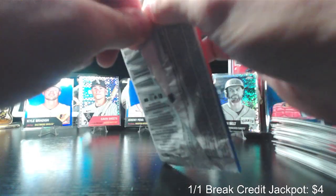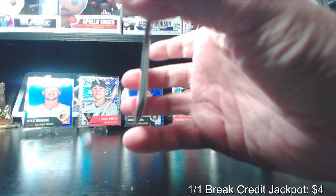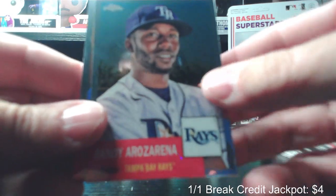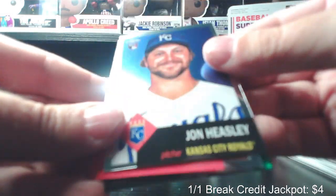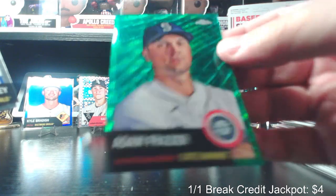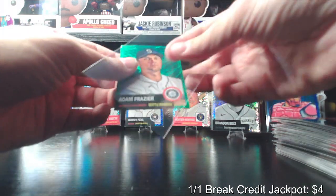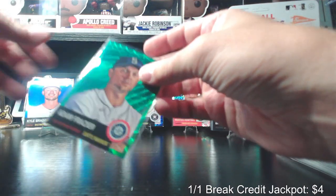I gotta say this box has been full of Tampa Bay Rays. George Brett — ooh, a nice one behind the George Brett — Randy Rosarena. John Heasley rookie. And the green card is a Mariner — Adam Frazier, not a super exciting player, but numbered 67 out of 99. So we have had a few numbered cards, lots of colors — I believe that's our fourth numbered card.